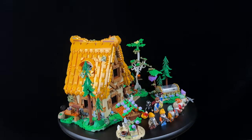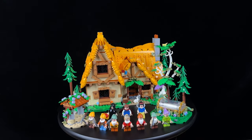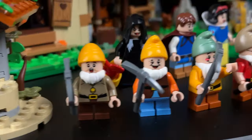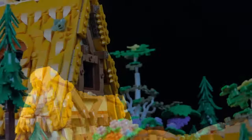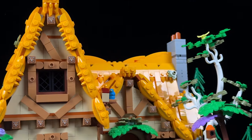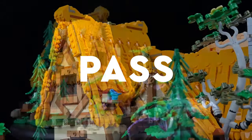In terms of minifigures, the set includes Snow White, Prince Florian, the Evil Queen in Disguise and the Seven Dwarfs. In my opinion, like many other Disney sets, this one seems to be significantly overpriced. For the same amount of money, I'd likely choose the Medieval Town Square instead. So apologies to Snow White, but it's a pass for me.